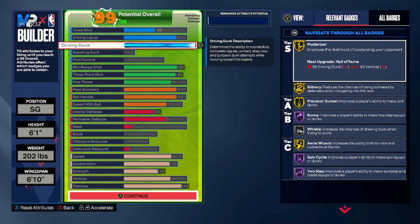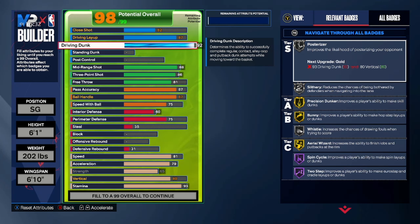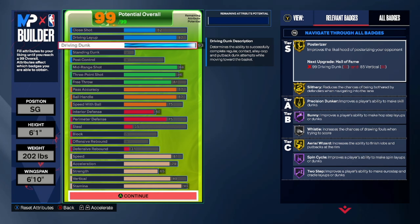He has posterizer on silver. We got posterizer on gold. I think he has slithery silver — we get slithery gold. So we got some badges that are better than his. If you lower the dunk to a 92 where his is, we actually don't get the slithery or the poster, and you don't get the bunny hall of fame. Bunny is actually really good this year, so I would definitely keep the 93.